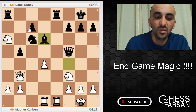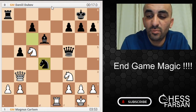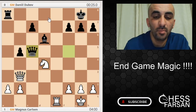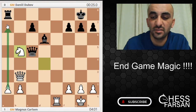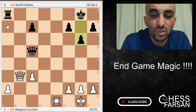Dubov played Bd6. Now Dubov can take the knight if White allows it. So Nc5 from Carlsen, Rook e1, and now Knight d4 — Dubov getting his pawn back. Carlsen took on d4 by force, then Qc5. But now Magnus can play Knight b5 — this pawn is passed, it's gonna be dangerous. Be5, Nc3, take, take, and now g6.